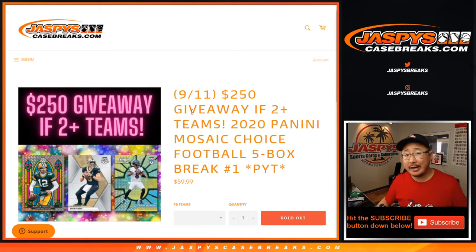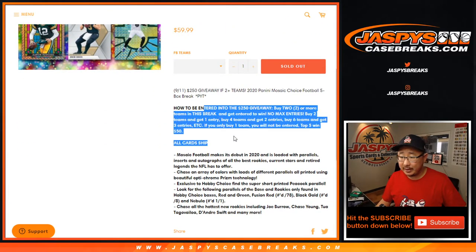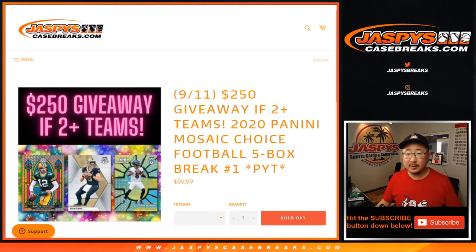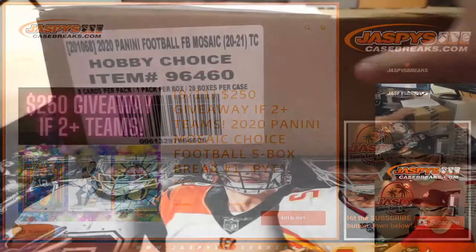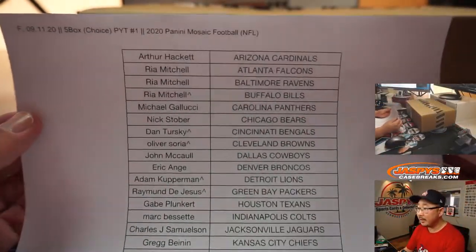Hi everyone. Joe for Jaspi's CaseBreaks.com with our first five-box pick-your-team break of the brand new 2020 Panini Mosaic Football. This is Choice Edition, with a little bit of break credit given away if you bought at least two teams — top five, $50 if you bought at least two. Big thanks to all of these people right here for getting into it. Appreciate it. Thank you.